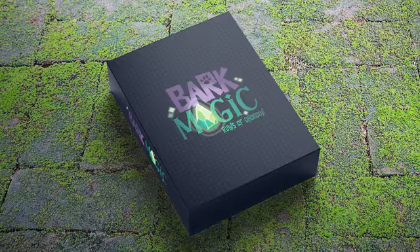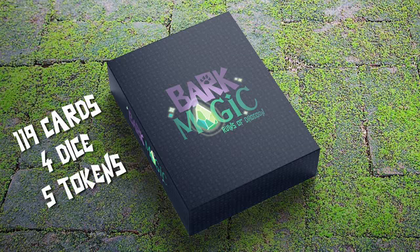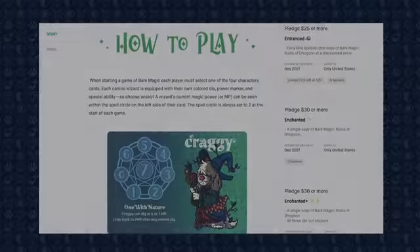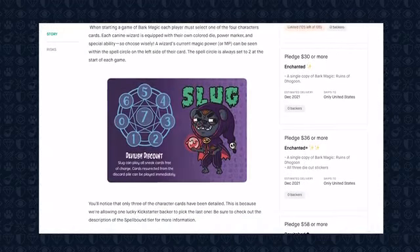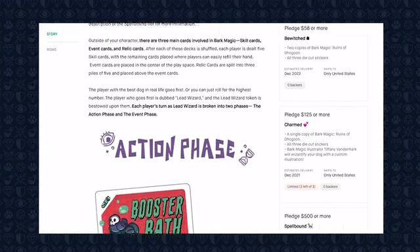Bark Magic Ruins of Dagoon is planned to include 119 cards, 4 colored dice, 5 game tokens, and an instruction booklet. Be sure to check out our Kickstarter page for more detailed information on how to play the game, as well as all the backer tier and stretch goal information.